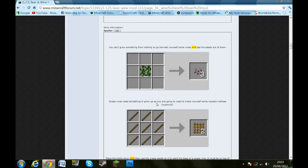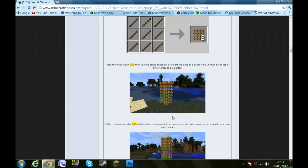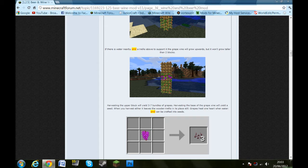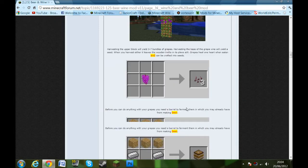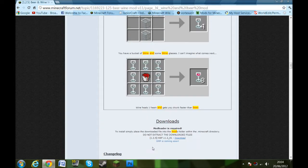This is the wine one. You harvest it from a vine, you get wine seeds — or grape seeds — because wine comes from grapes. You need grape vines for it to actually grow. This is the crafting recipe; you place it down — it reminds me a bit of sugarcane. It grows upwards and will not grow any taller than two blocks. You basically right-click it with the seeds, and it's just like the beer part except using glass and wine glasses.